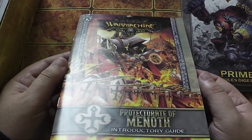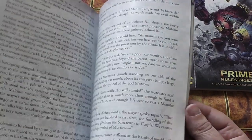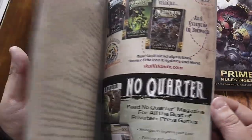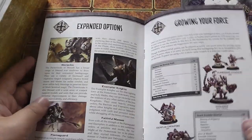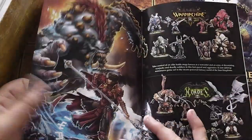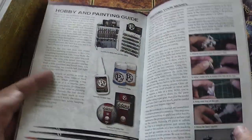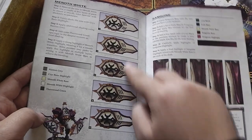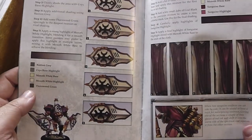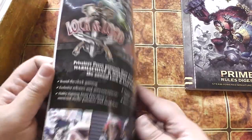Next up, you get a little mini magazine-y book thing about the actual faction — this is about Menoth. So to start off with there's a bit of fluff; I think it's an extract from a novel or a short story. An advert for the No Quarter magazine, which is basically their version of White Dwarf. A little bit about tactics, expanded options, how to grow the force, a bit more about War Machine and Hordes its sister game, a hobby and painting guide, prepping your models, and a little bit about how to paint Menoth armies with some nice stuff about blending and shading. It feels like a mini codex, but not quite.